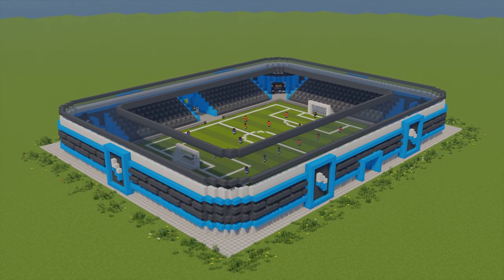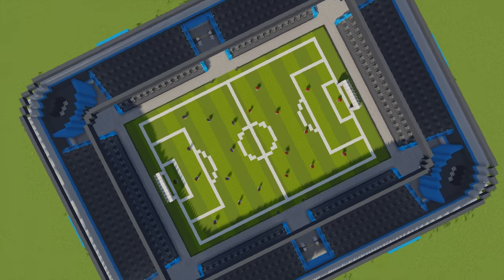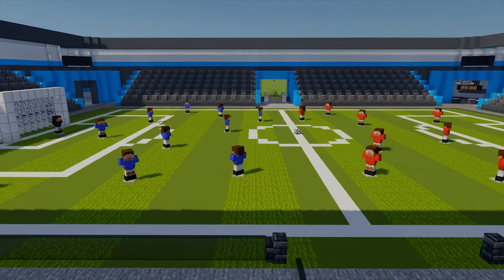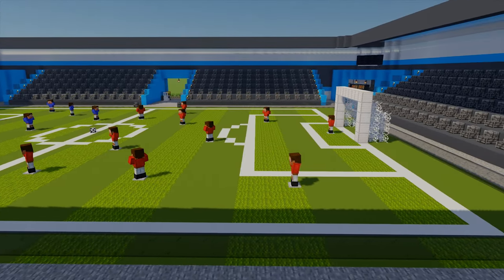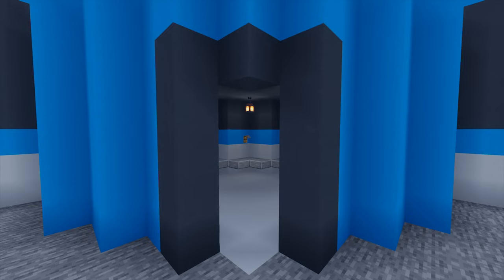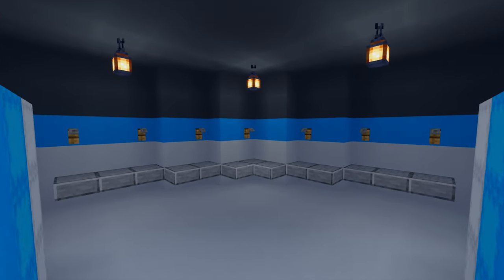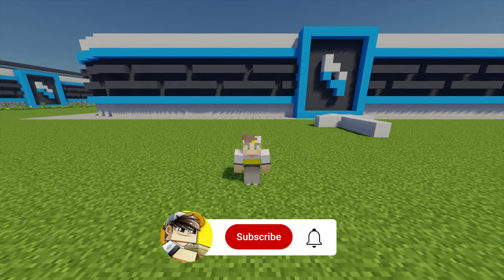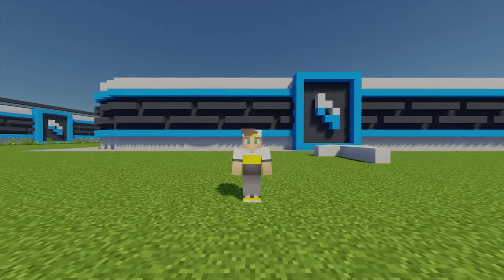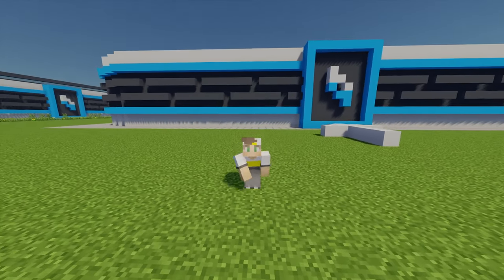Hey, what's up and welcome back to the football stadium tutorial. In the last part I showed you how to do the main football pitch and also the outer wall of the stadium. In this next part I'm going to be showing you how to make the roof and decorate all of the extra interior inside. But with all that said, let's get back into the build.